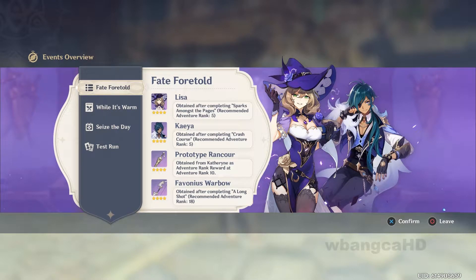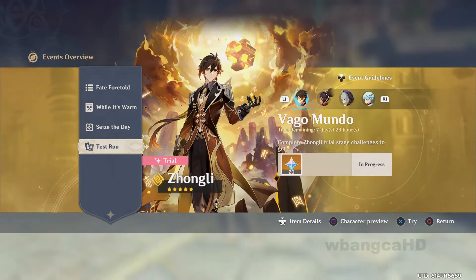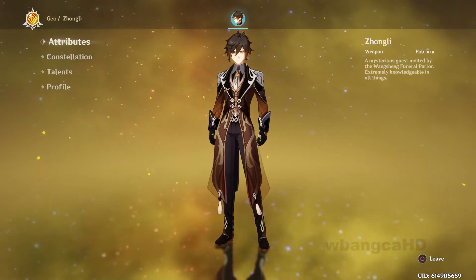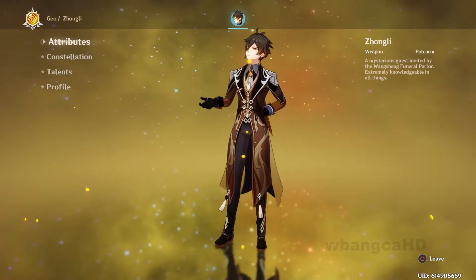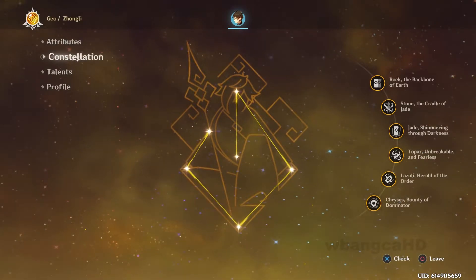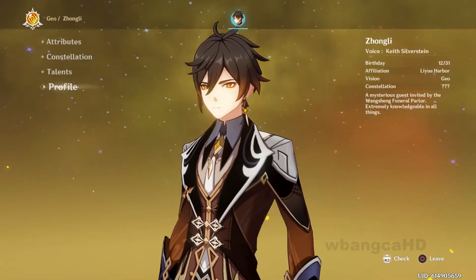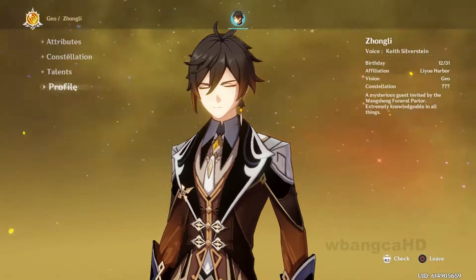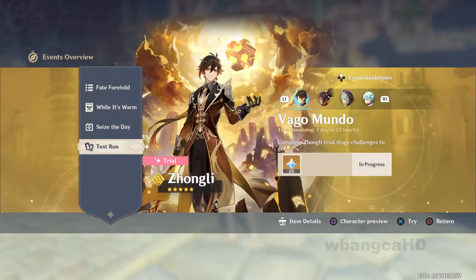Hey guys, today we're gonna be looking at a test run with Vagomundu, or Mondo — I don't know the name. We're gonna look at this character, but before that I want to preview him. He's described as a mysterious guest, extremely knowledgeable in all things — he's an earth type character. He has a ponytail, that's pretty cool. Zhongli is the name. Alright, looks cool, let's try him out.